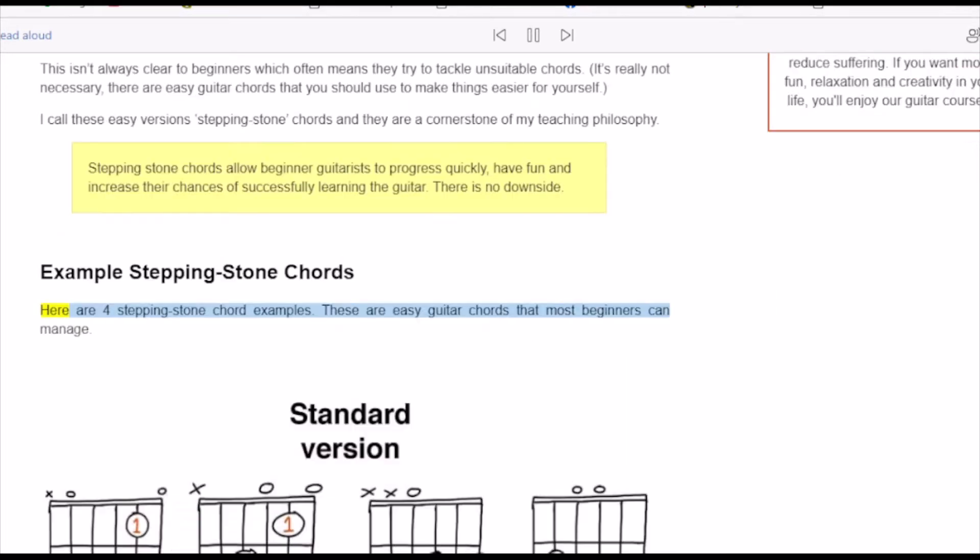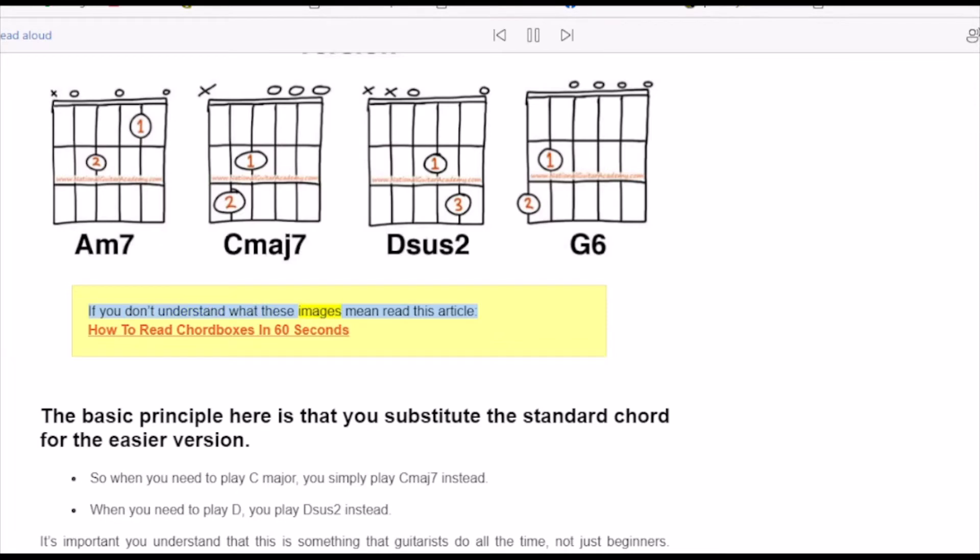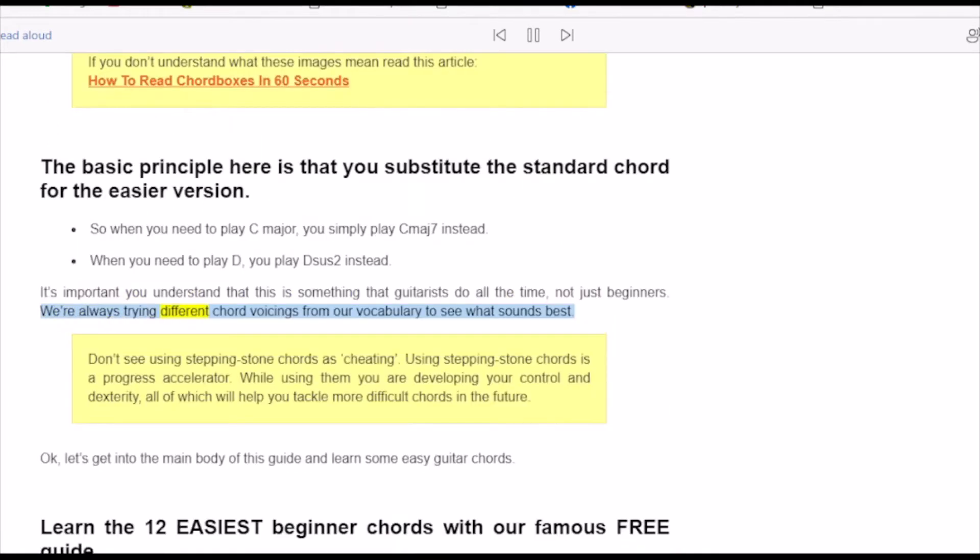Here are four stepping stone chord examples — these are easy guitar chords that most beginners can manage. The basic principle is that you substitute the standard chord for the easier version. So when you need to play C major, you simply play Cmaj7 instead. When you need to play D, you play Dsus2 instead. It's important you understand that this is something guitarists do all the time, not just beginners — we're always trying different chord voicings to see what sounds best. Don't see using stepping stone chords as cheating.